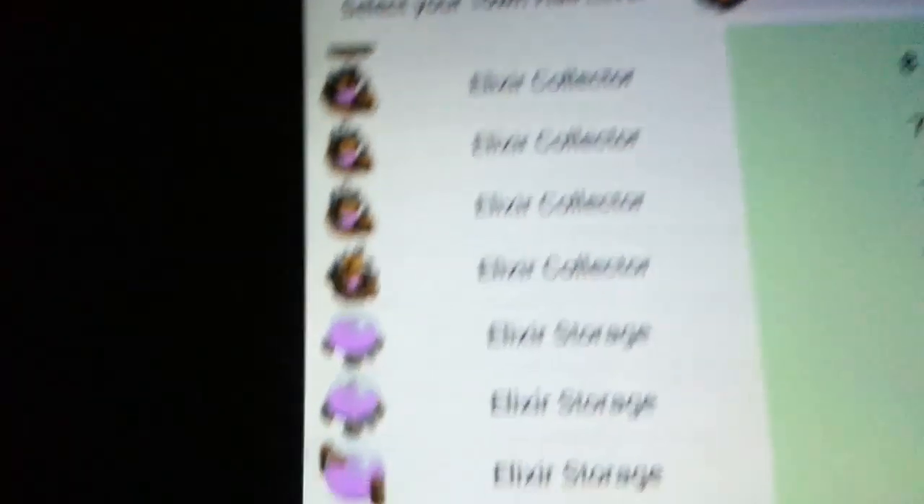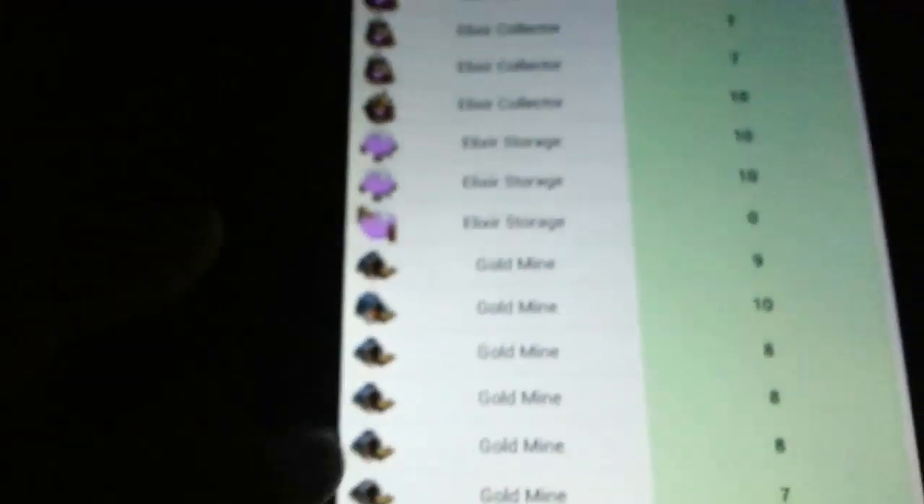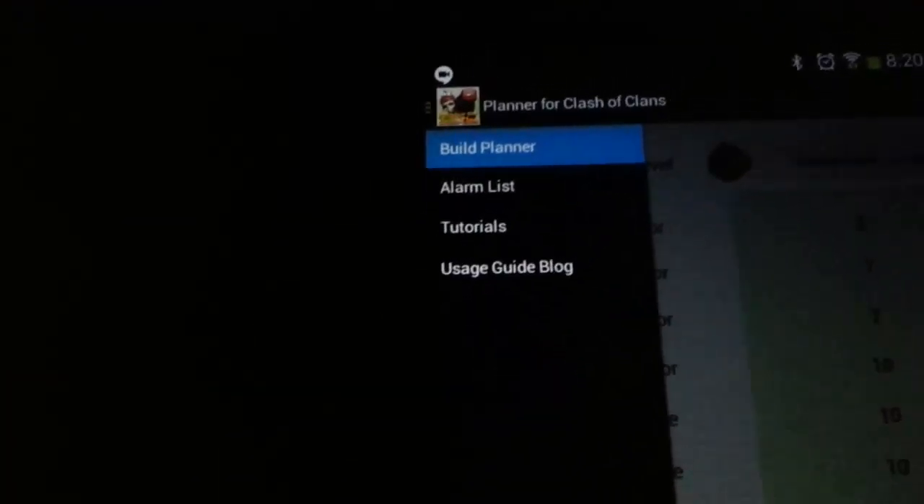So this is actually pretty good for keeping track of what you have. The one thing that sucks is that it doesn't display your walls. So let me quickly change this back to level 10. There you go. And as you can see right there, there's a Build Planner — if you click on this, you see alarm list, tutorials, usage guide, and blog.